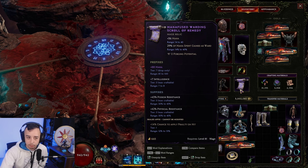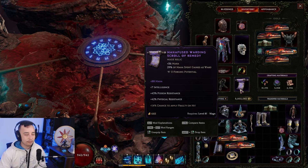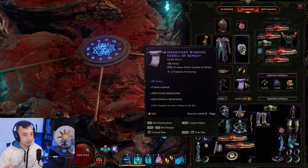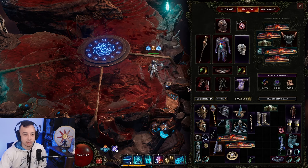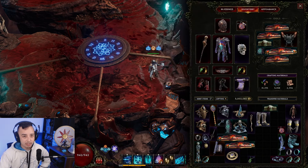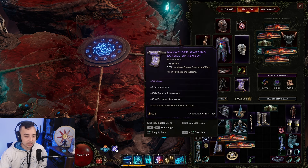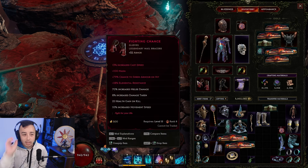The four offensive stats you're targeting on any piece of gear are: mana, intelligence, cast speed, and critical strike multiplier. Try to get a balance of these on your catalyst, relic, gloves, weapon, and amulet. I tried to slam mana on my Orion's Eye but wasn't able to — try to get a big mana roll on Orion's Eye as well. Mana, intelligence, cast speed, critical strike multiplier — those are the four key stats.